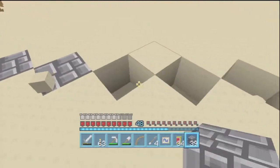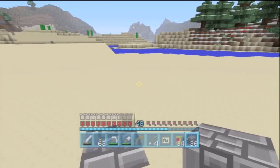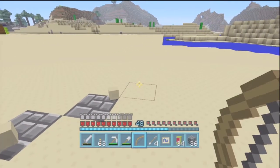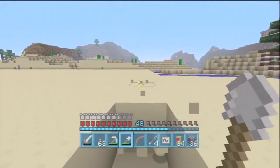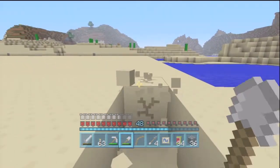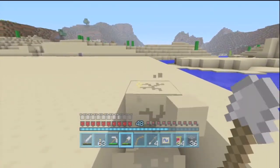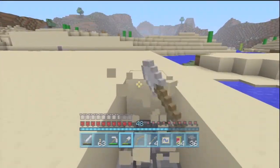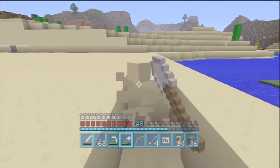Fill this in real quick. That'll work good for this. I'm not even counting because it doesn't really matter. But this is going to be a wall here. Yeah, this is going to be a straight wall.